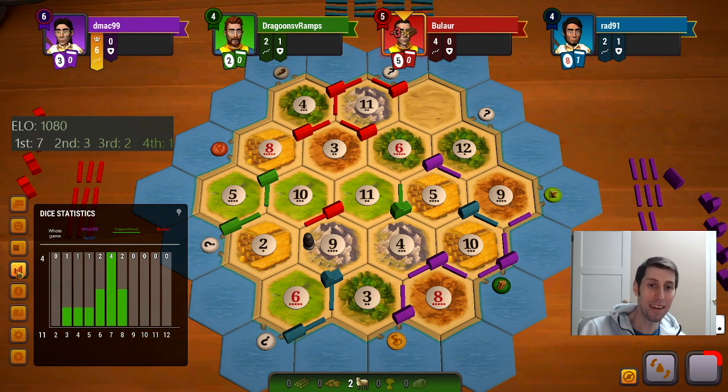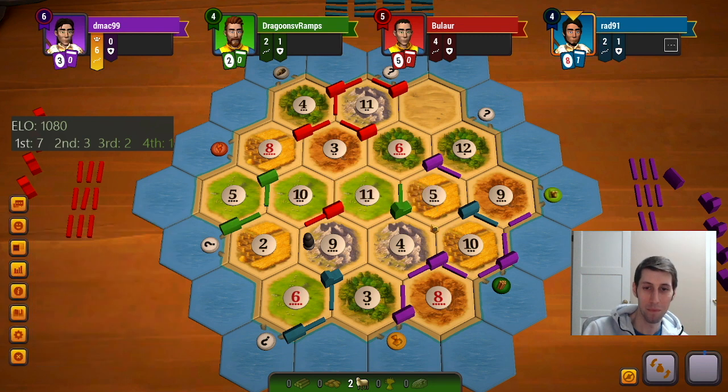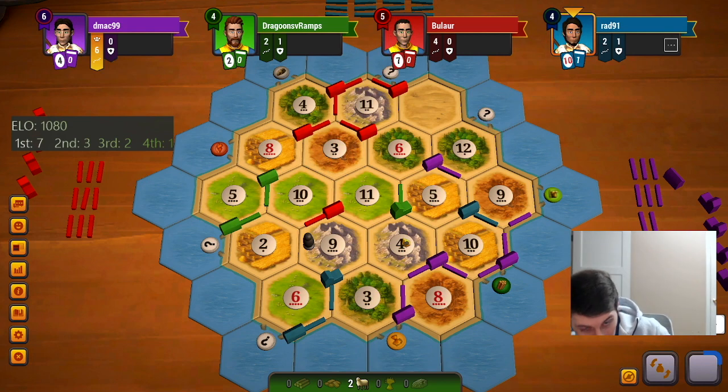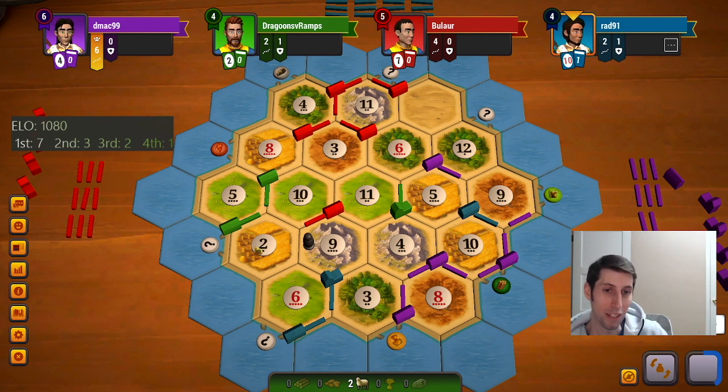I would need an absolute miracle — two fours and a five without getting sevened out or monoed again, and even that's probably just helping purple more than it's helping me. Elevens are no good for me, eights are no good for me, they help red and purple probably more than me. Tens are no good — basically if we just start throwing twos for like the next twenty rolls.